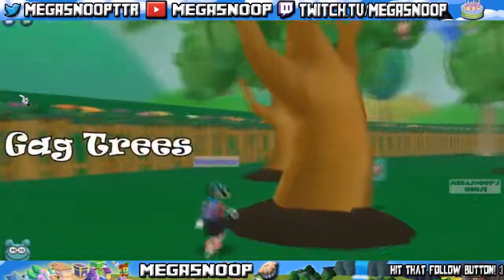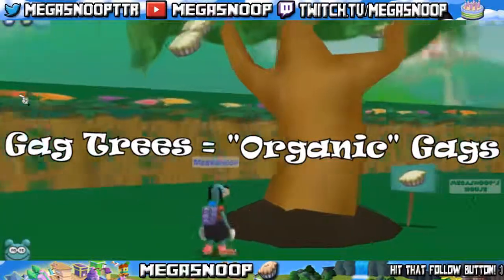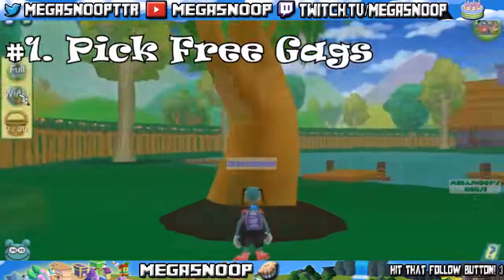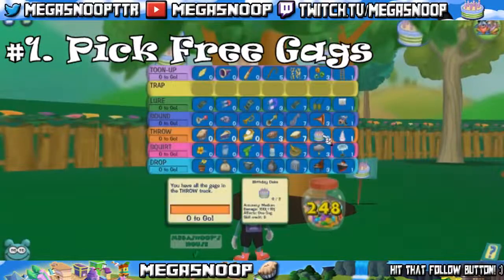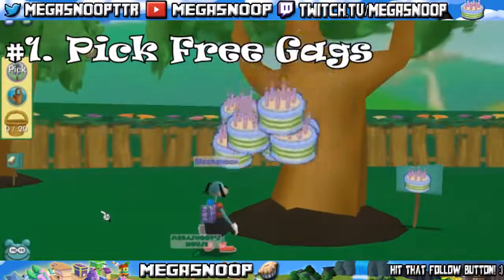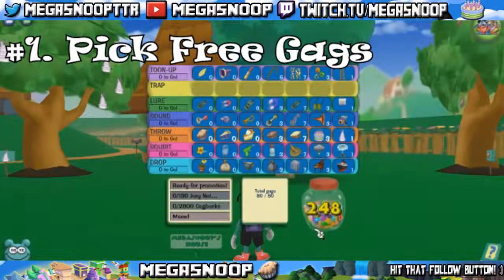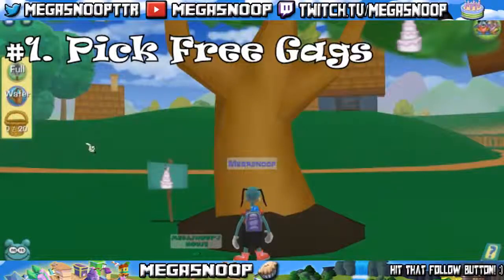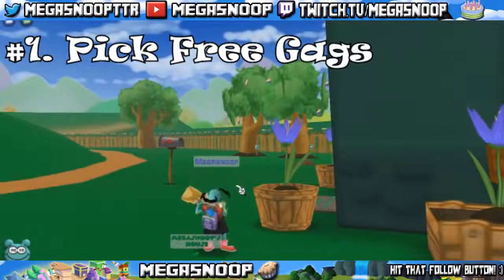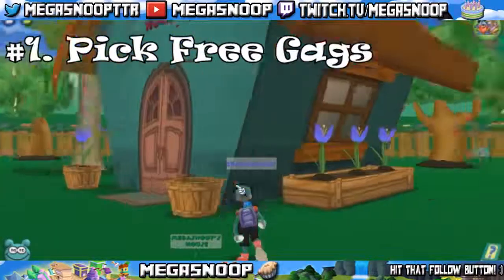Moving on to the actual gardening, the first thing I'm going to talk about is gag trees. Most toons will refer to these as organic gags. They are gags that you can plant into the ground into trees that give a couple of different benefits. Benefit number one is you have the ability to pick gags. Instead of having to buy them at the gag shop, you can simply pick up to 10 gags off the tree once they are fully grown. Do note that for certain gags such as the birthday cake you can only hold 3, so although you're picking 10 off the tree you will only receive 3. This is especially helpful because of level 7 gags — level 7 gags cannot be bought in the gag shop and have to be earned, but you can pick one off a tree, getting a new level 7 gag every day.